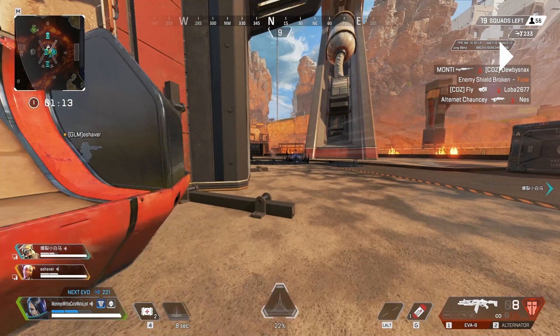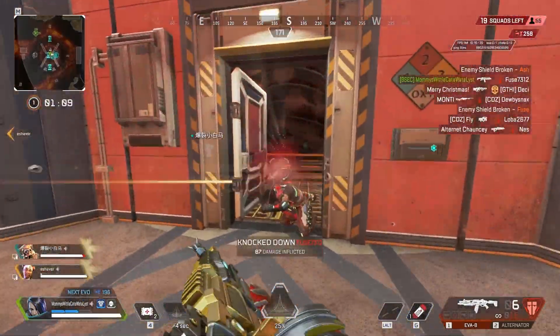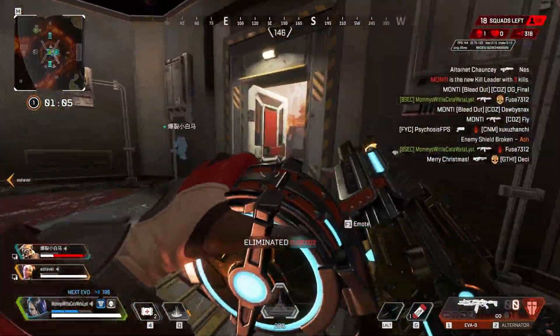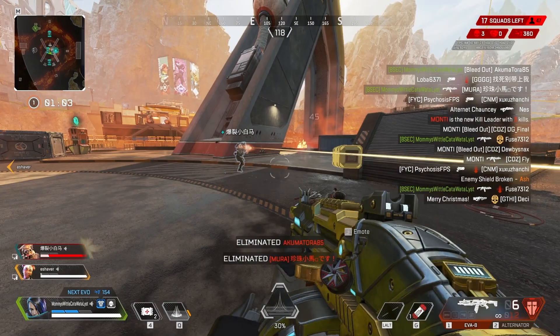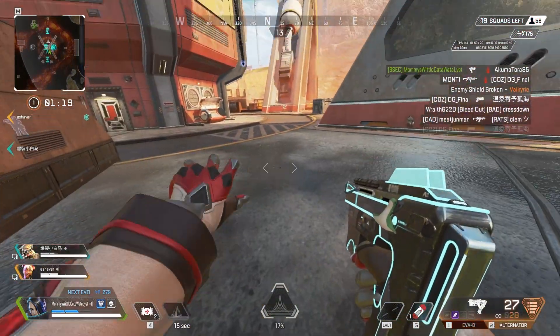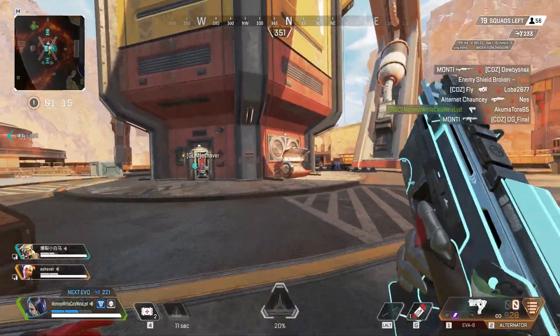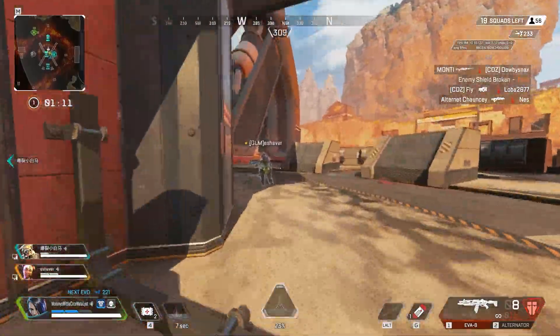They're not in a spot where they can really do anything, and I can push up on them for free because my Lifeline's fighting. I'm able to get some shots, finish the Fuse, and then start to play this person inside and be a lot more aggressive. My teammates are able to help as decoys a little bit. Because the enemy team was focused on them, I'm able to come around the corners, help my teammates, clean up some kills — and there's three kills right there.